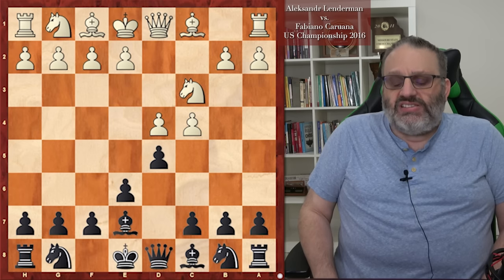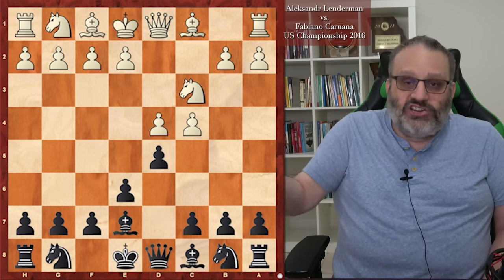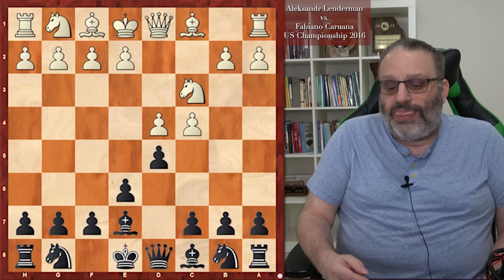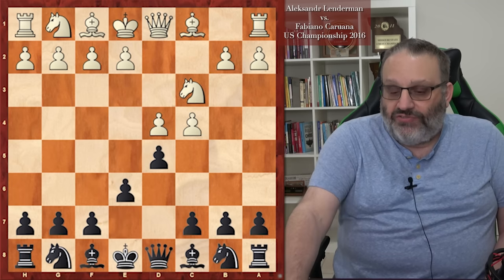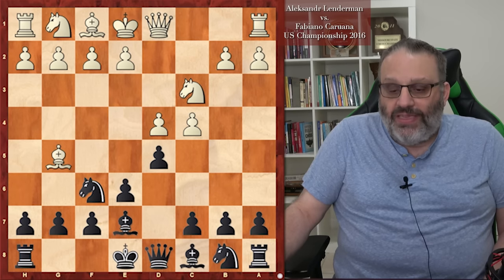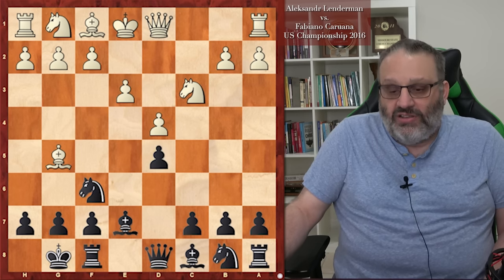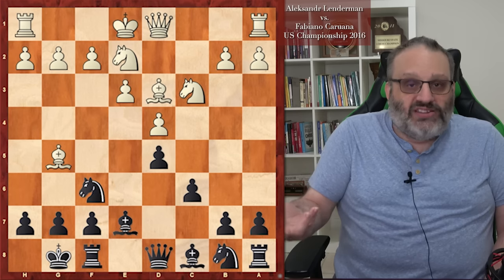Petrosian popularized the Bishop E7 move to stop certain variations that White can play where he's not playing Knight F3. For example, if Black plays Knight F6, White can play variations with Bishop D3 and Knight E2 instead of Knight F3 — typically in the Exchange variation: Bishop D3, C6, Knight E2. Also, there are lines after Knight F6 where White plays an early Queen F3, which we're going to see in a couple of games.